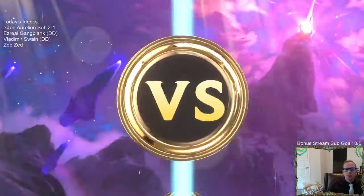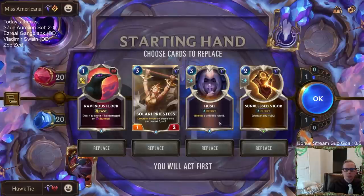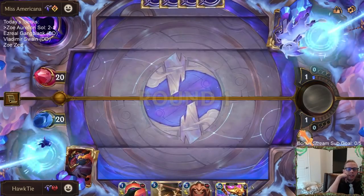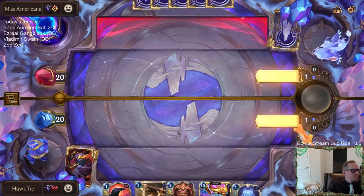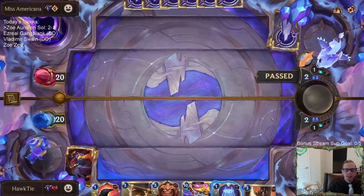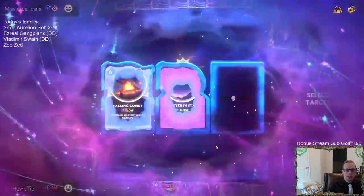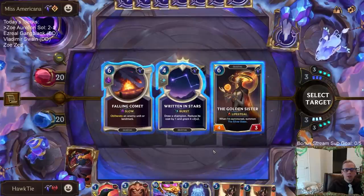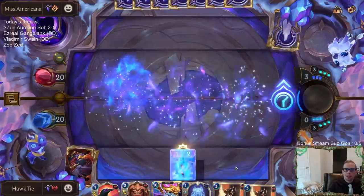Another Zoe matchup. They're going to be playing the slow Ballistic Bot Victor — sit back, create a bunch of stuff. Hush is great against Victor late game but I don't want it in my opener; I want it around turn eight whenever they have a powerful Victor attacking. Done building decks for today — the ones I built were Zoe Aurelion Sol and Zoe Zed, playing a couple of different Zoe decks: an aggressive one and this more combo-control build. These hands are all good; even grabbing the 1/1 Earth for a 4/4 Zoe is not bad.